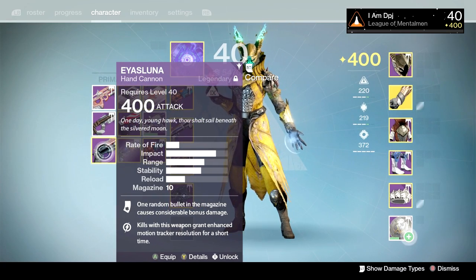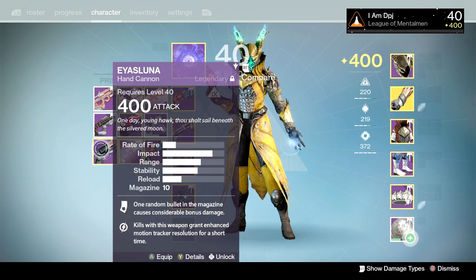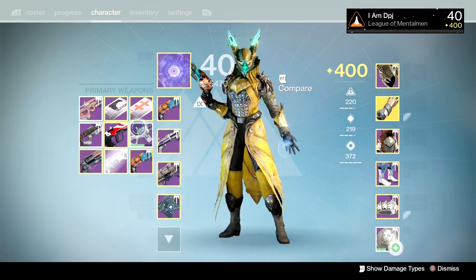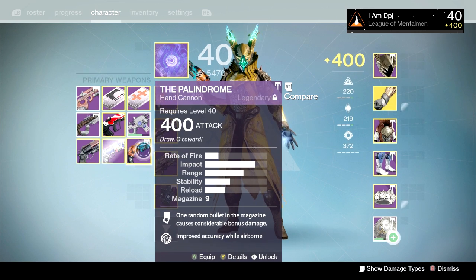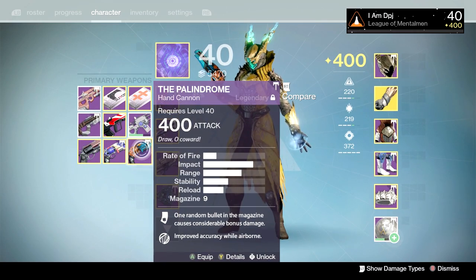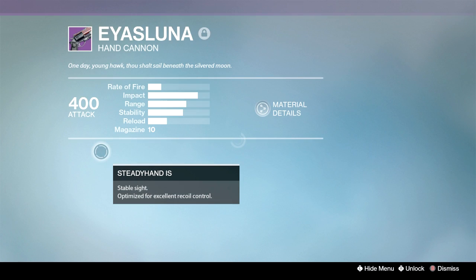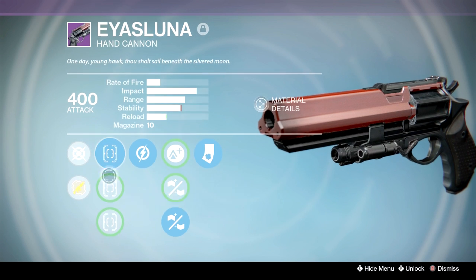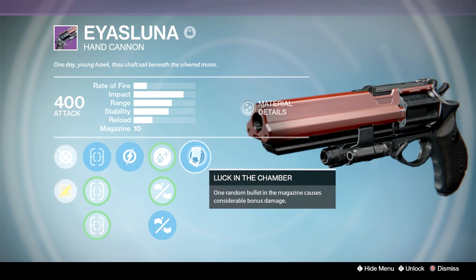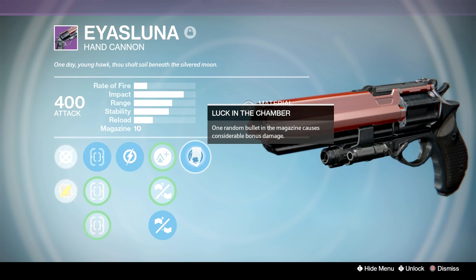Now this will surprise you — I actually enjoy using the Ice Luna more so than the Palindrome. Ice Luna has one more bullet in the mag, meaning Luck in the Chamber won't proc as quickly or as often as with the Palindrome. But it's literally just one more bullet. I think the Palindrome has a higher base aim assist as well, but there's just something about the Ice Luna. The best roll I've had has no Truesight, no Short Shot, but has Relentless Tracker, Rifled, and Luck in the Chamber. The good thing about the Ice Luna is you can get Rangefinder, Rifled, and Luck in the Chamber — I don't believe you can get that on the Palindrome.